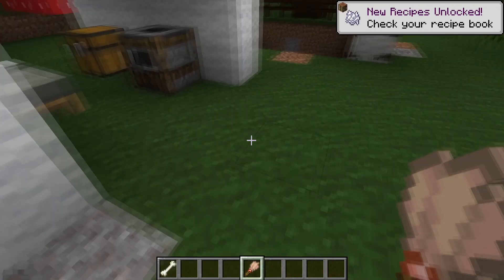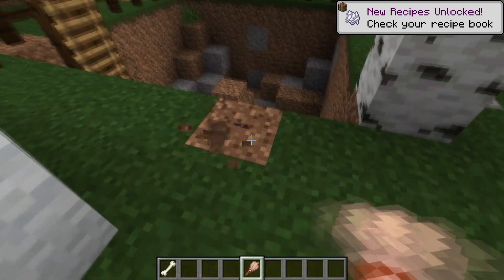The first thing that's new is when you blast suspicious blocks, the particles shouldn't be as blocking.